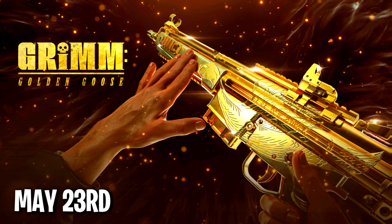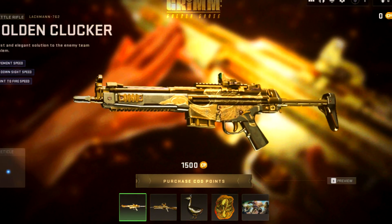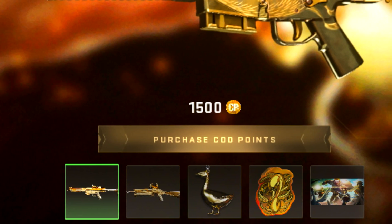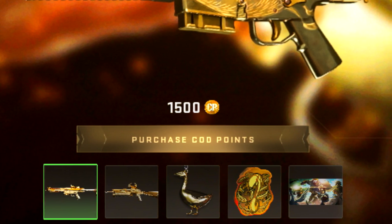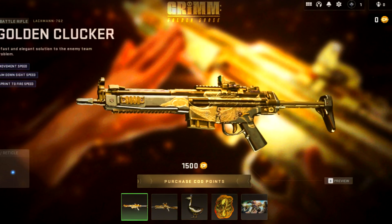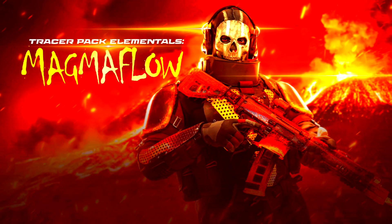On the 23rd we have a weapons pack called the Grim Golden Goose. It comes with two weapon blueprints, a charm, a sticker, and a calling card. The first blueprint is for the Lachmann 762 battle rifle and the second is for the mini box. That's going to cost you 1,500 COD Points.